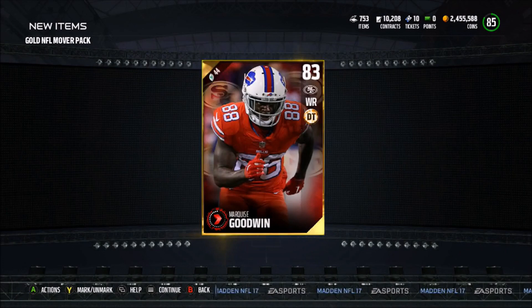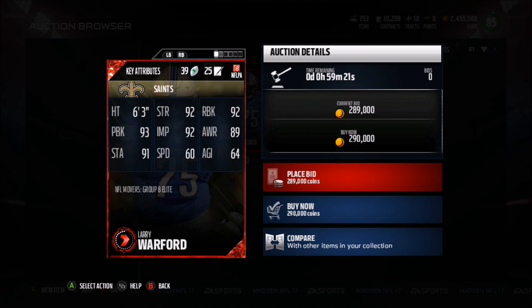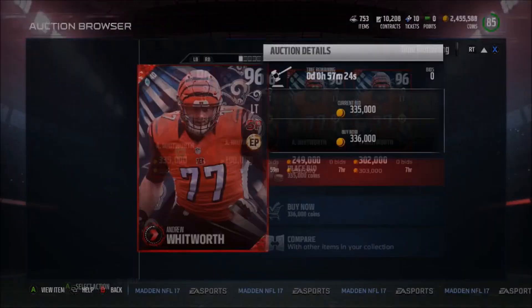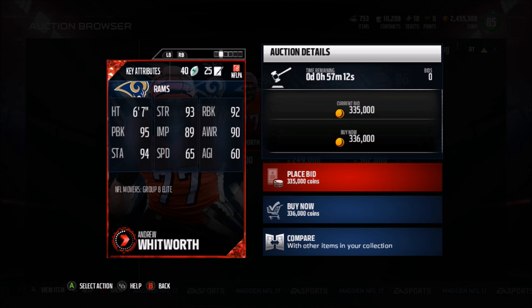So really quickly, I'm going to come back to the set. I just want to see if these guys are up, and it looks like they are. Larry Walford going for 85,000 coins — going from the Lions to the Saints. I think that's the Identifier Chemistry and the Interior Protector Chemistries — 92 run block, 93 pass block with a 92 impact and a 92 strength. A decent right guard right there. And then we also have Andrew Whitworth, who is a very good team of the year card, going for 220k right now. Secure pass blocker — that's why it's so expensive. Edge Blitzer and Edge Protector Chemistries. 92 run block and 95 pass block — a very good pass block. And an 89 impact with 65 speed and 93 strength.